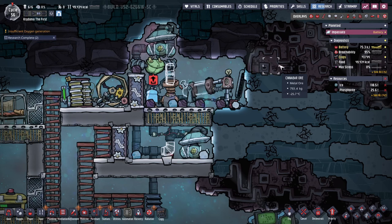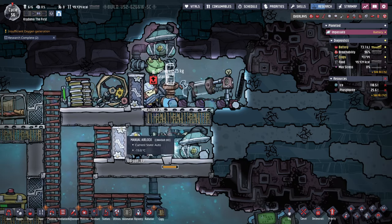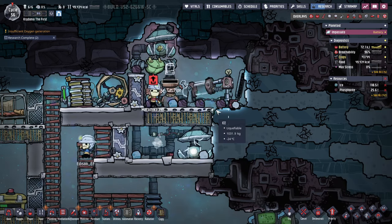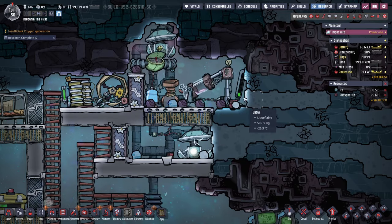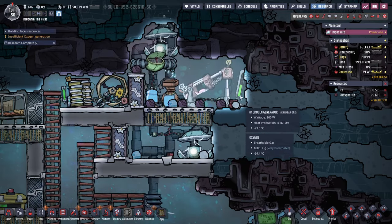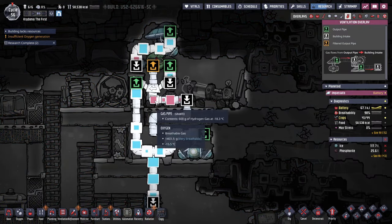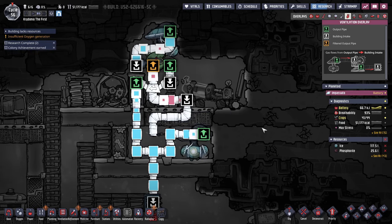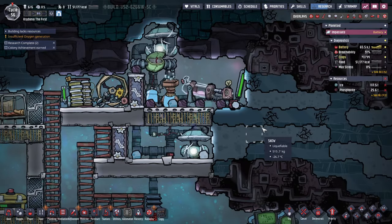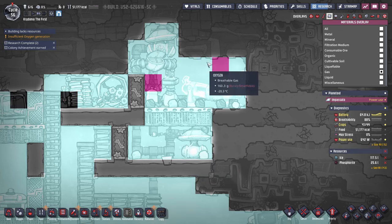This will be a self-powering-ish system. The problem is the battery is lossy. I need metal to build a smart battery. Smart batteries are technically still lossy, but I think it's a tiny, tiny amount. Now we're generating — there we go. This should basically power itself, minus battery losses. And I think this is far enough down that it'll never see hydrogen.